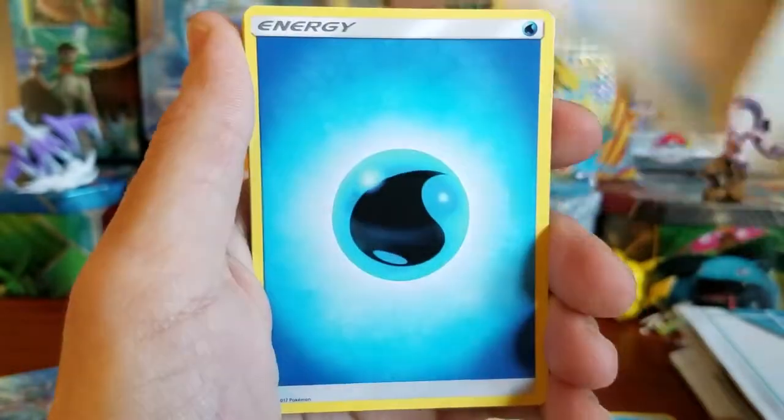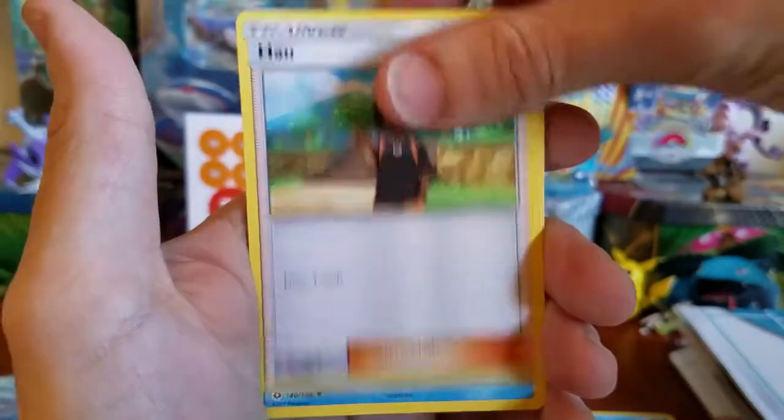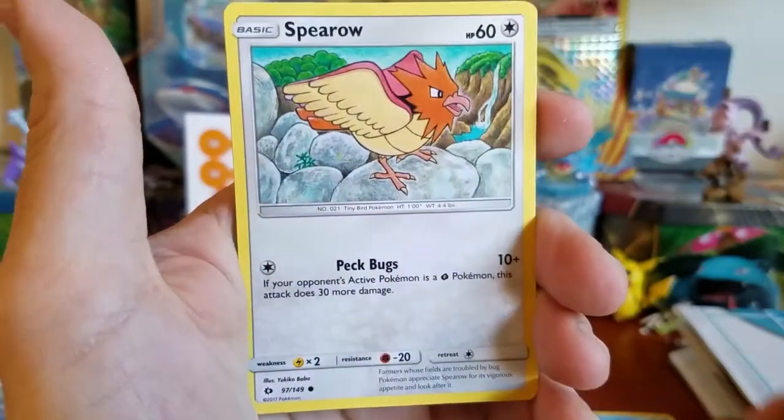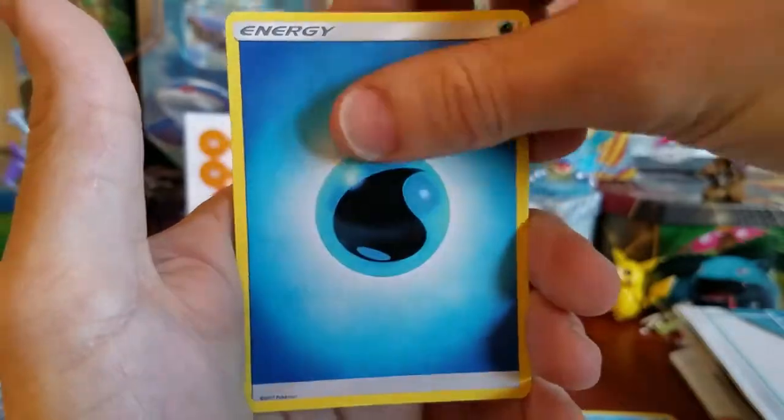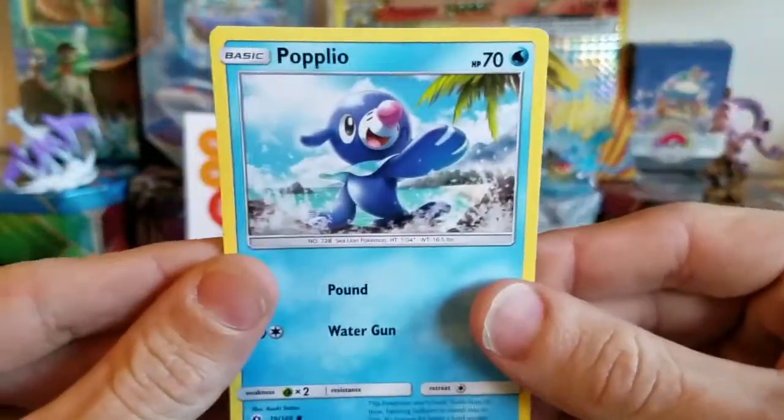Ultra Ball, Timer Ball, Water Energy, Wingull, Herdier, Electric Energy, Hau, Brionne, Fletchling, Water Energy, Potion, and Popplio to finish it off.